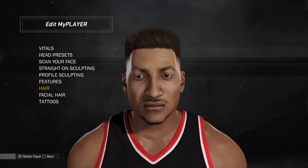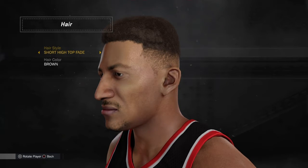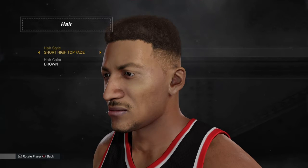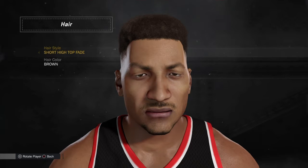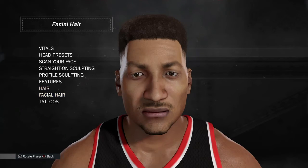Now we go to the hair. You want to go to the short high top fade. This does work with 2k16 as well — I watched my friends do it and they're beasts at it. Hair color: brown.